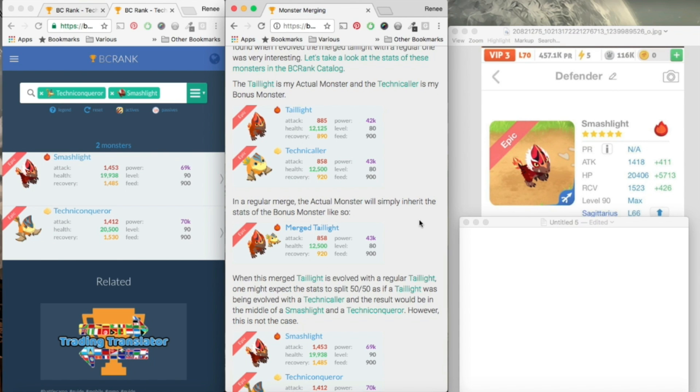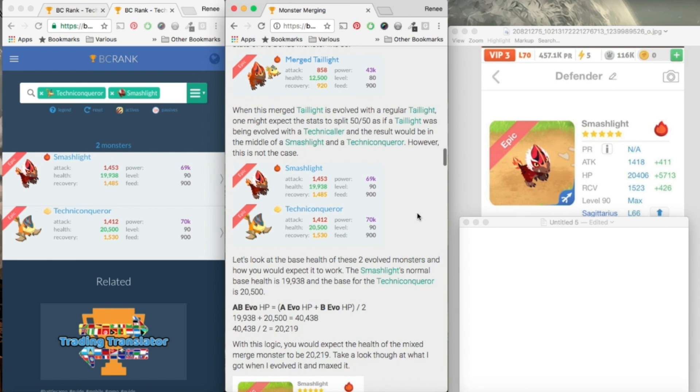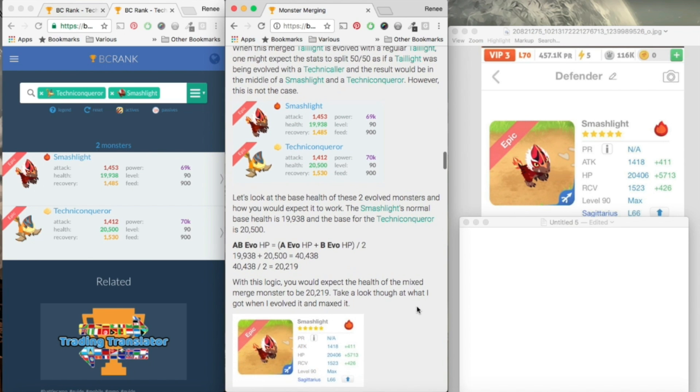This is just a little thing I did to show what that would look like in the BC Rank catalog — though BC Rank's not actually doing that, that'd be a lot of work. So that's technically my merged Tail Light and its stat. My theory was that it would take the stats of the two evolved versions of the mob pulled up on the BC Rank catalog, and if you were to add the stats of the two together and divide, you'd think that would be the number. I'll use HP as the example — all the stats work the same way, and my calculator includes all three, so you can find out all the stats of a potential merge using that section of my page.